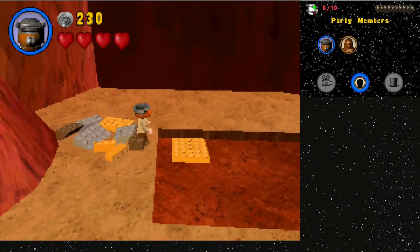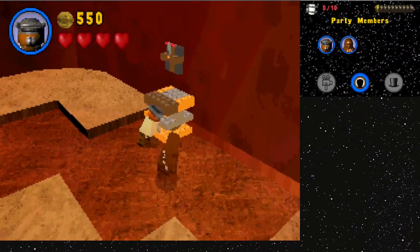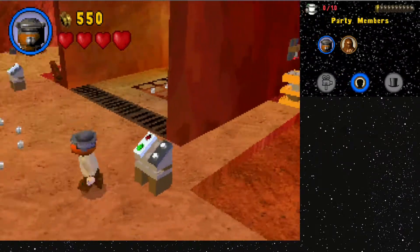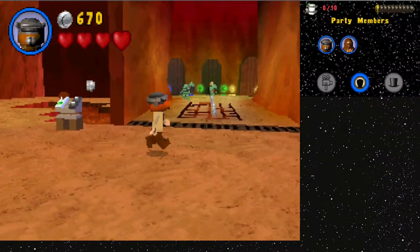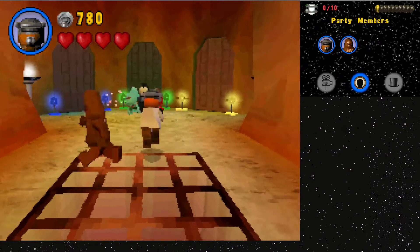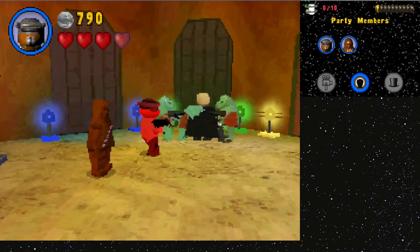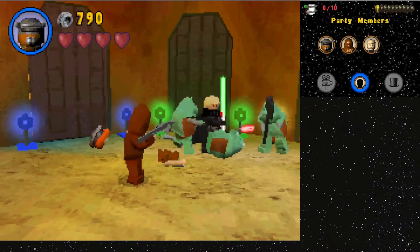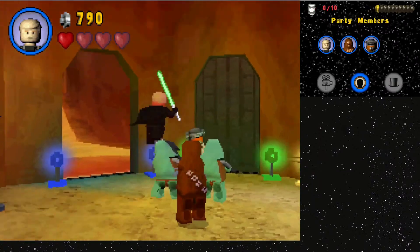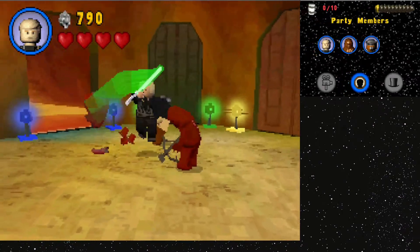I want to build the object. Come on, thank you. Lag incoming — these Gamorrean guards lag the game. I don't know what it is, I don't know if it's Gamorrean guards or something else about this game. We will get to what's in those doors in a second. Let's kill these guards — they're just as annoying as they are in the other game.